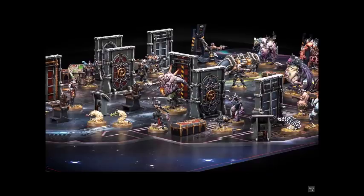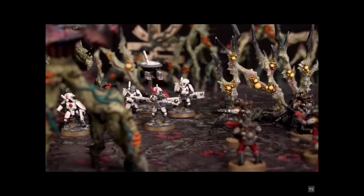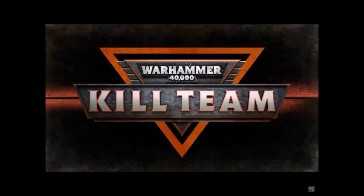I will be playing Death Guard and the awesome looking Nurgle kill team featured in the Rogue Trader preview. I'll be playing in all kill zones except perhaps the Death World one, and I will be going for kill team plus. What about you? What faction is your heart's desire and what kill zone are you going for? Let me know below, and have a nice day.